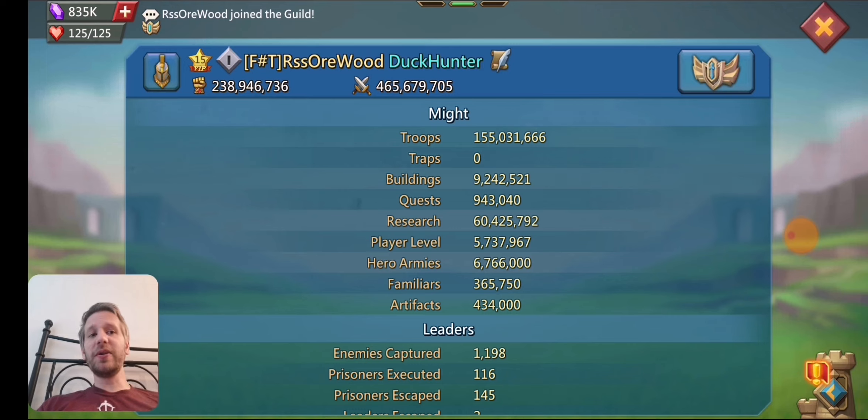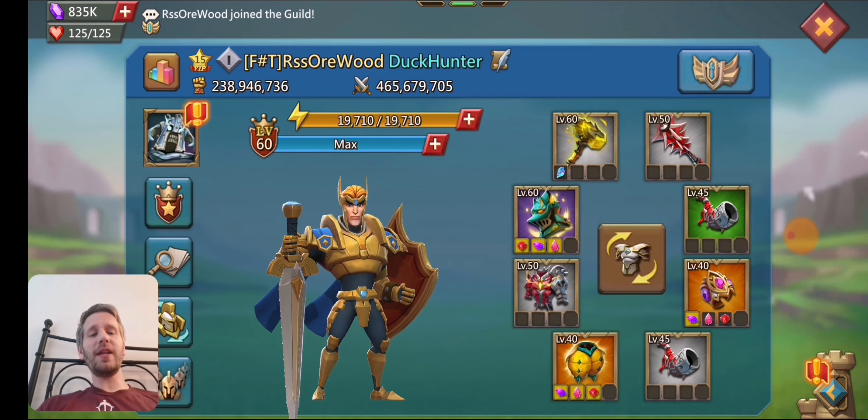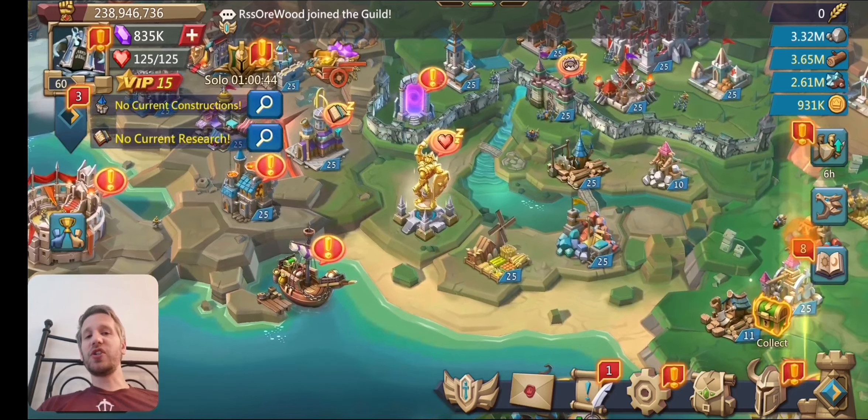Hero army 6.7, familiars 365. I only have one familiar on the account, and artifacts are at 434. We'll go over all that stuff and I'll show you the gear too.